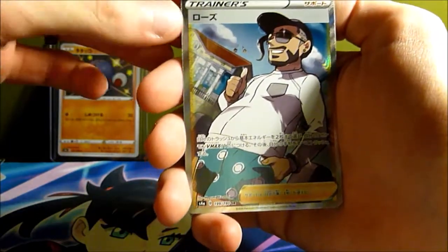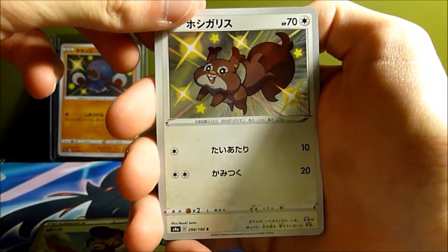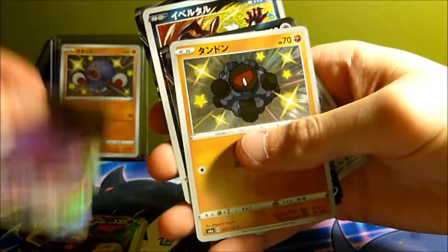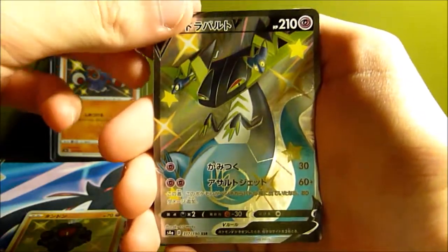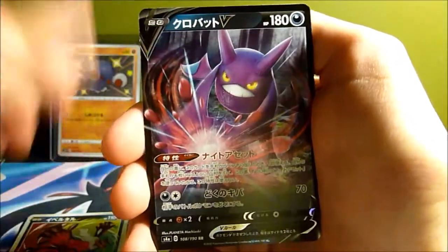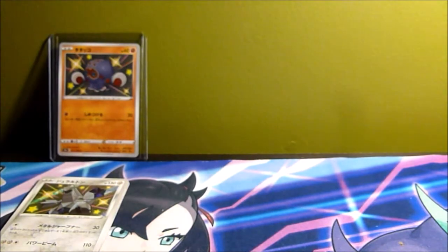Let's look at all of our pulls. We got a Rose full art — such a cool full art — a Rillaboom VMAX, a Ditto VMAX, still can't remember this one's name, a Dragapult shiny V full art — so cool — a Yveltal amazing rare, and a Duraludon shiny. Such an amazing box! Hopefully you guys enjoyed and I will catch you in the next one.